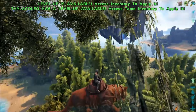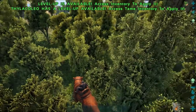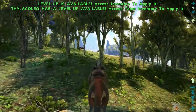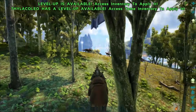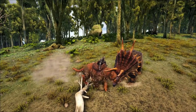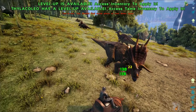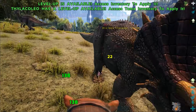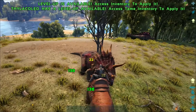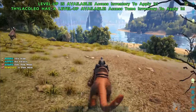The Thylacoleo has one of the best jumps for a land-based quadruped in my opinion. It doesn't cover the most distance but it's a pretty solid jump and you can cover quite a bit of terrain with that. In terms of damage he's hitting 138 on this trike without being mate boosted — very similar to the Dire Bear in terms of attack power. The climbing ability and the extra health make the Thylacoleo slightly better overall.